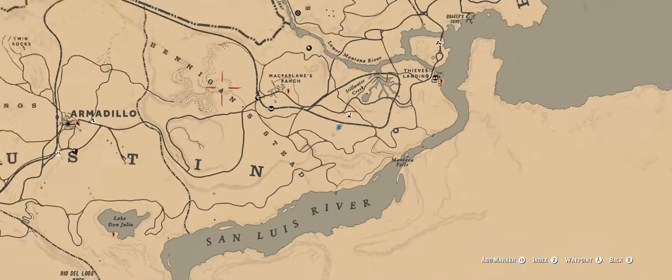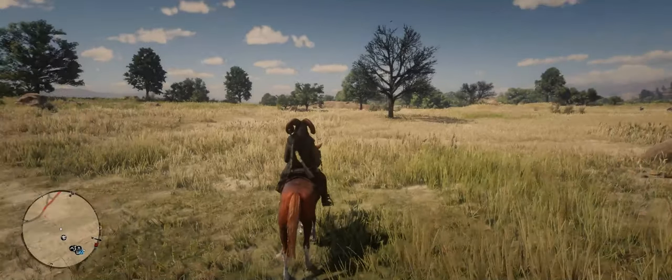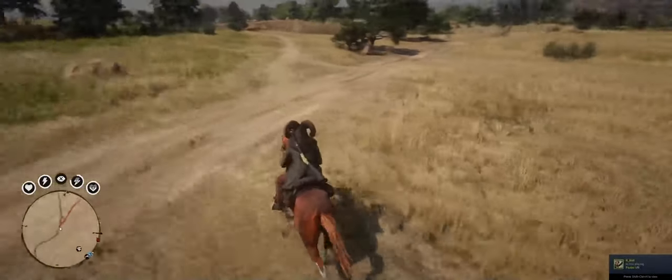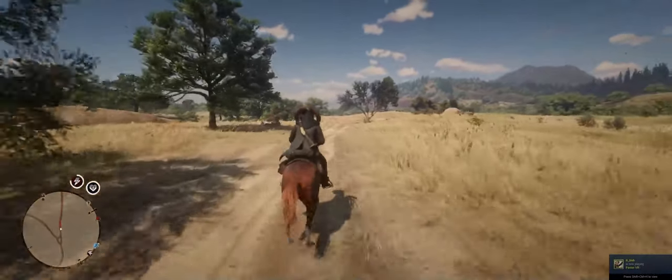The other technique is even better than this one, because all you need is a horse and you don't have to hold down any keys. All you need to do is get on a horse, set a waypoint just like the other method, go as fast as you can, and while you're moving at full speed, hold down the camera key for about three or four seconds until it goes into cinematic mode.